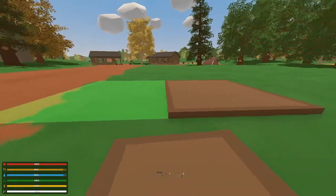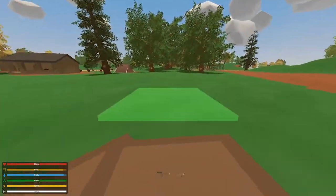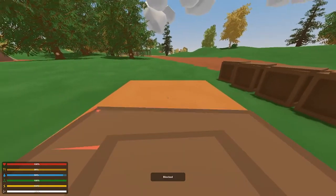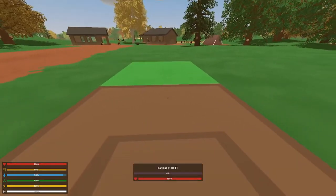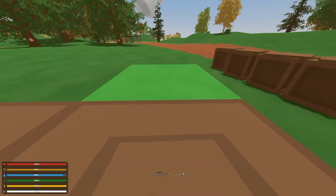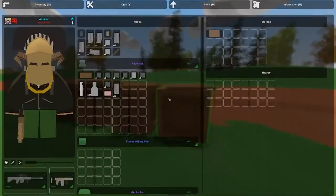I'm going to make a simple two by two design. One thing to note: if you look at my cursor, notice it's red and I can't place it down. To fix that, you want to look at the floor and then you can click to place it down. Now for the walls.